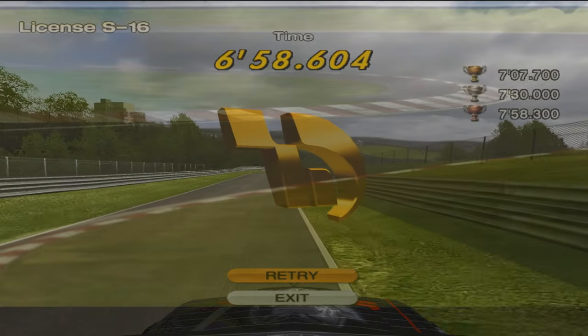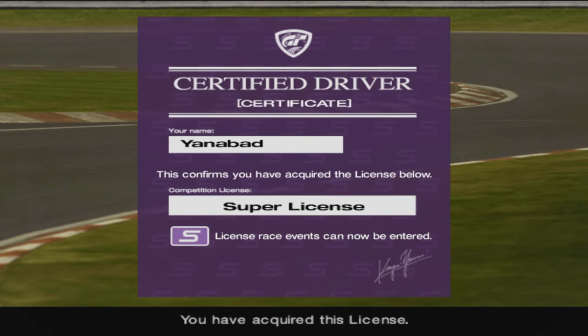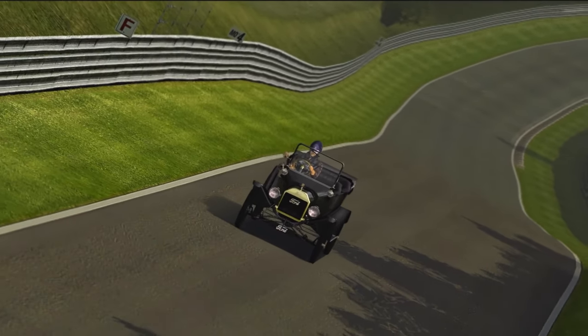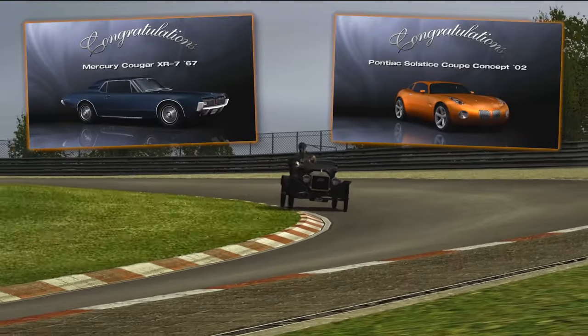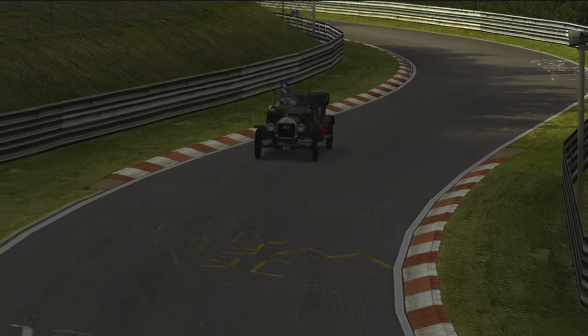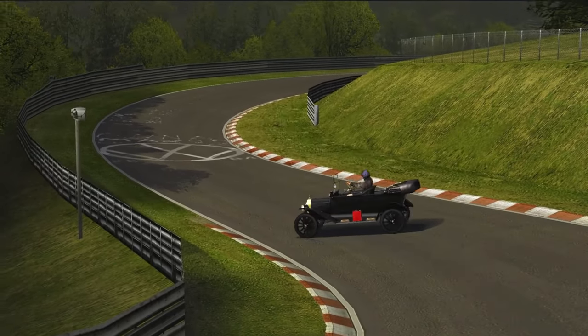And wow, would you look at that! You just golded every test for the S license. Congratulations! Petey has now graciously awarded you with a useless car, that you can try and drift around the Nurburgring I guess. But you still get the Mercury Cougar and Pontiac Solstice, to make this arguably the worst effort-to-reward license in the game. If you still need any of the other tests to gold, check out this playlist with all of the previous licenses.